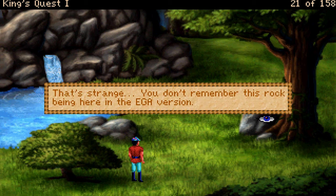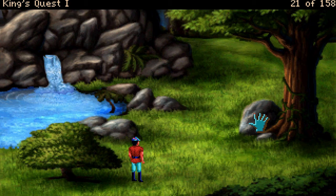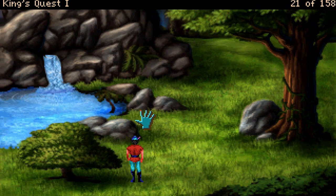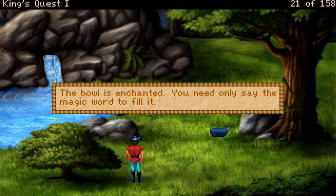That's strange — you don't remember this rock being here in the EGA version. The rock is far too heavy to move. That's why I look at everything, guys — I find something interesting. Let's get our bowl. Maybe we can fill this. Enchanted. You need only say the magic word to fill it.